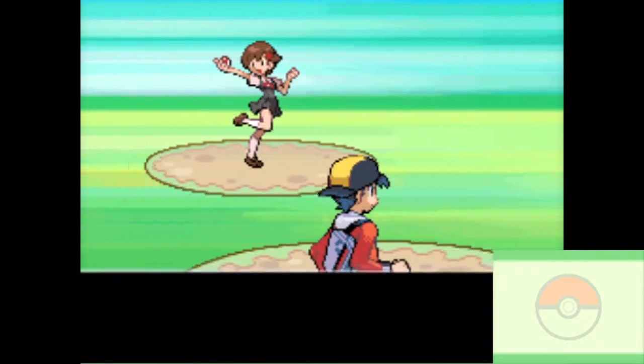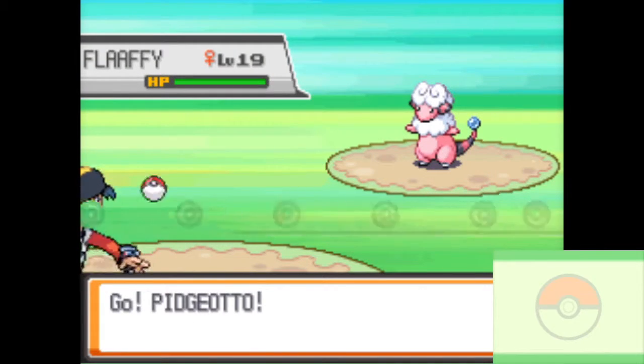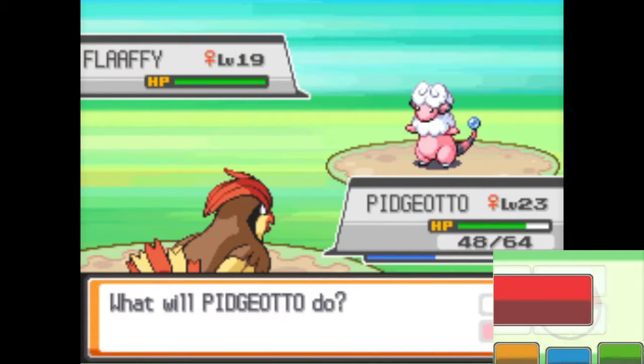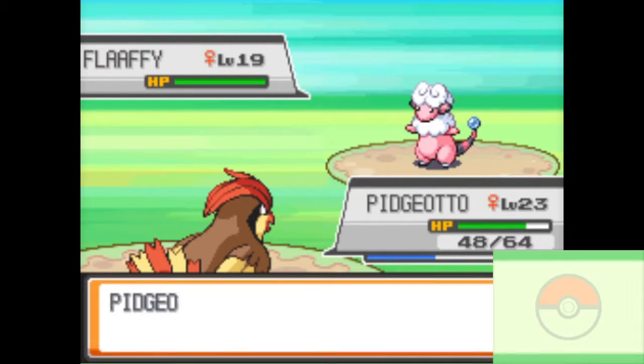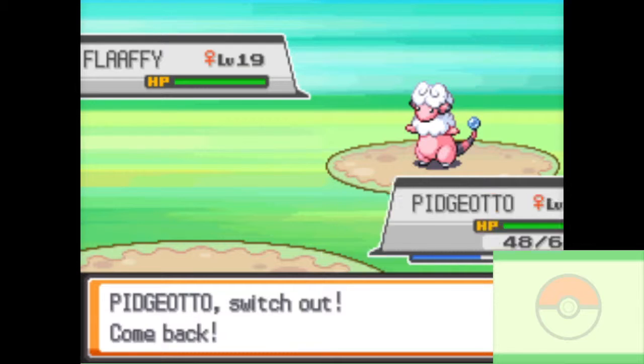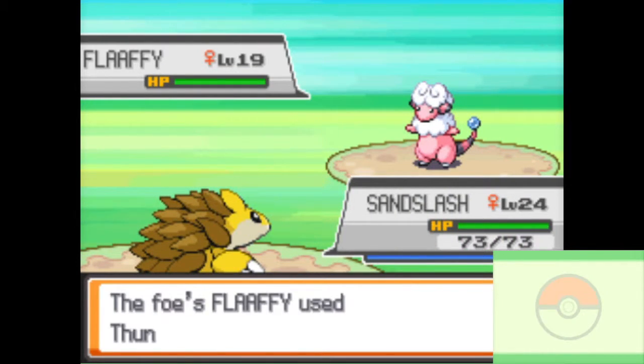I hopefully will have Pidgeotto take care of things. Pidgeotto needs to get a decent flying type attack — that's its problem right now. It has Gust and Quick Attack, and U-turn's a good move, but you have to switch out when it's off.